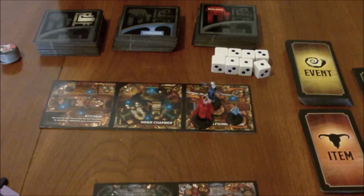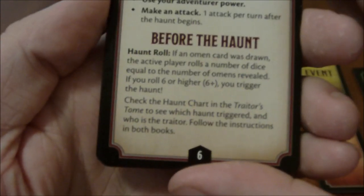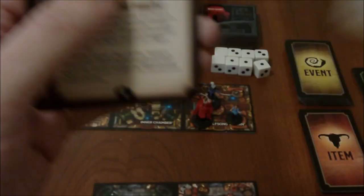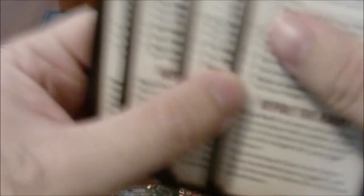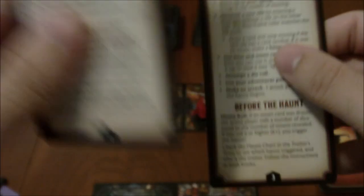To determine who goes first, you have a series of sequence of play explanation cards — most board games have these — but what's interesting about these ones is they're all numbered on the bottom. What you do is take however many players you've got. With three players, you take the ones numbered 1, 2, and 3. You shuffle them so that you don't know which one is which, and deal these to each player face down. Once everyone gets their cards, they flip them over, and whoever has number 1 will be the first person to go.